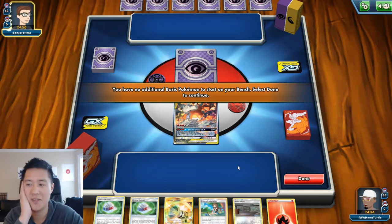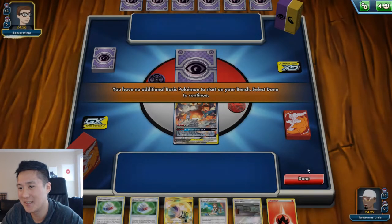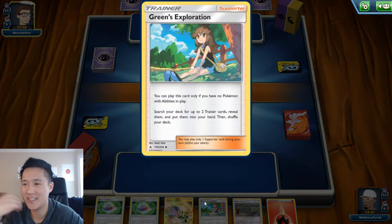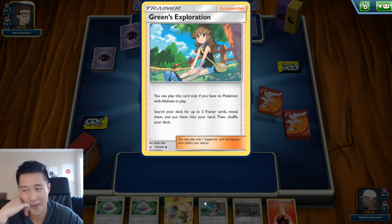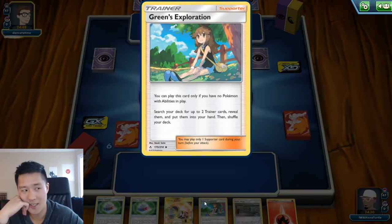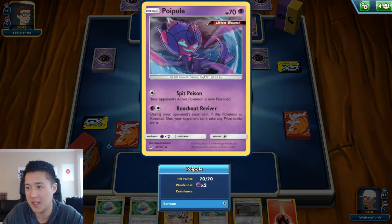Alright, so how do I play this? Let's see — we can use this to get a Cherish Ball. Since there's no more Nest Ball, we need to be able to get out the Volcanian.